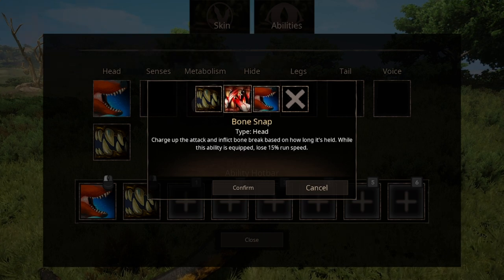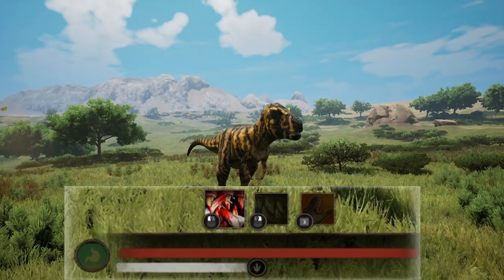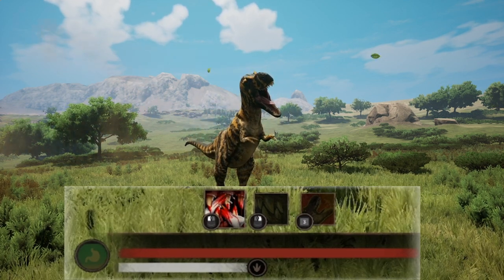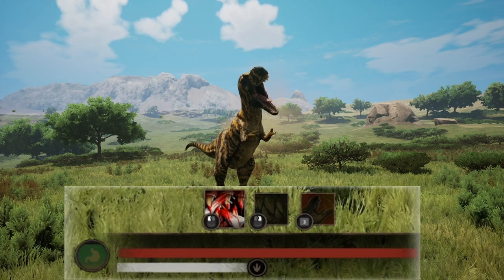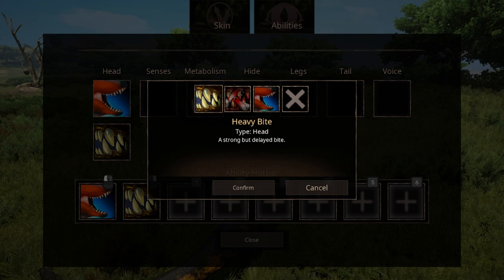The charge-up bite deals bone break based on how long it's held. It can also be used while running, though it does slow you down a bit. Keep in mind that this is also the only bite attack that uses stamina. The heavy bite has a staggering damage output — one of the highest from carnivores in game — and it doesn't use any stamina.